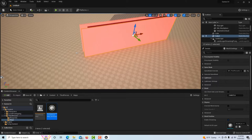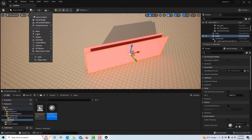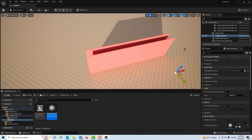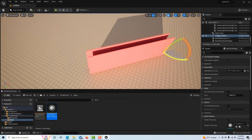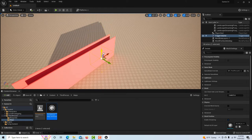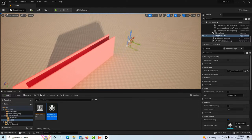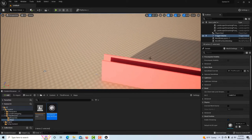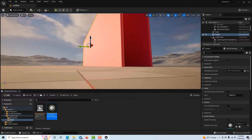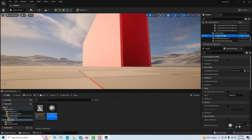Now we're going to create a trigger volume. It'll come in right at the end of the corridor. I'll drag this to the end. Sometimes in 3D space it's easy to lose your perspective — I hit Alt and somehow the object ended up way up in the sky. I'll find it in the outliner and bring it back down.